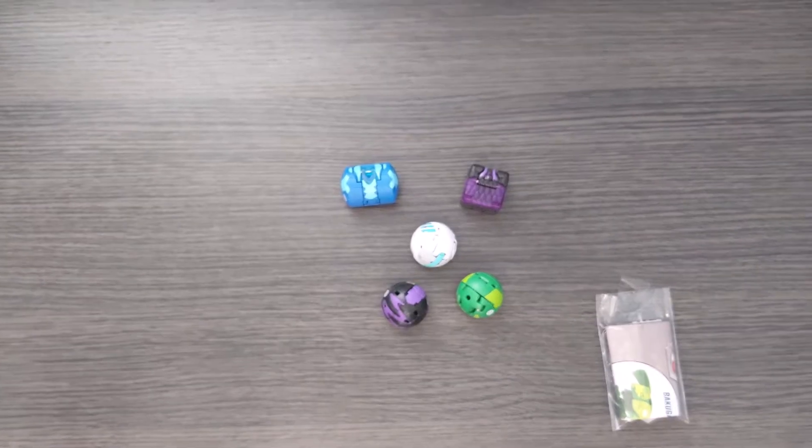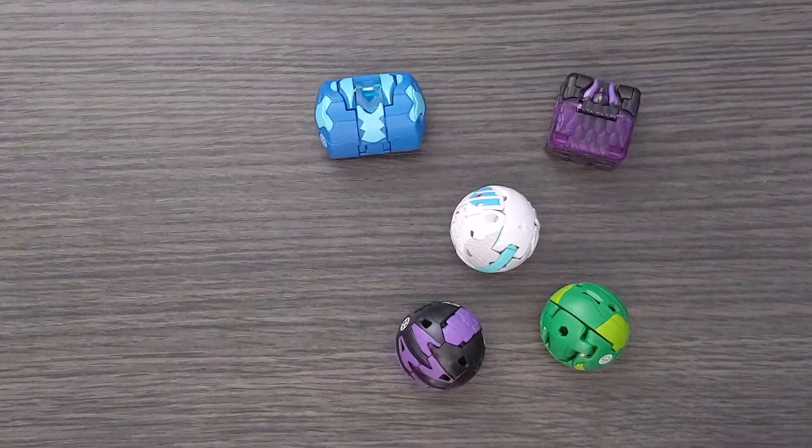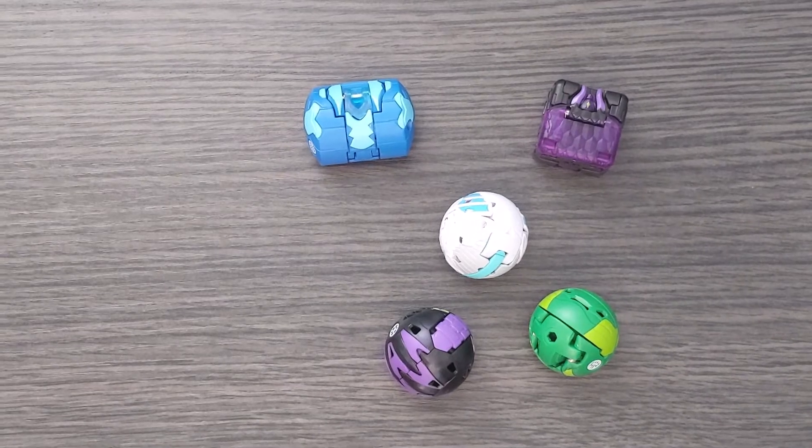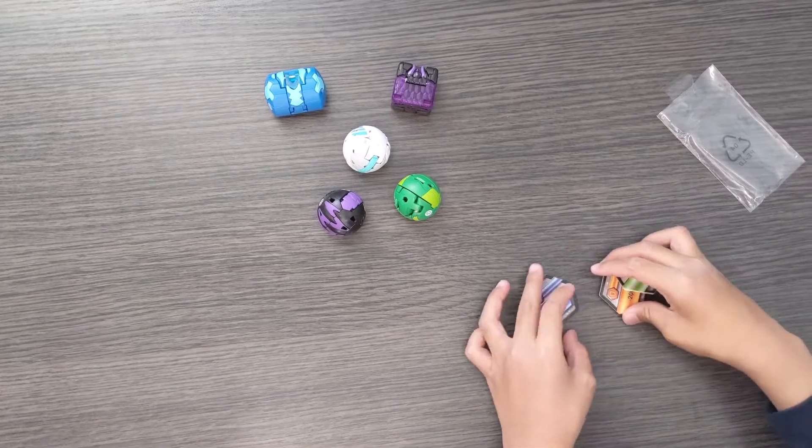So these are the Bakugan, and you can see that some of them are in different shapes. You might need to look in one of your bags to find the Bakucors.